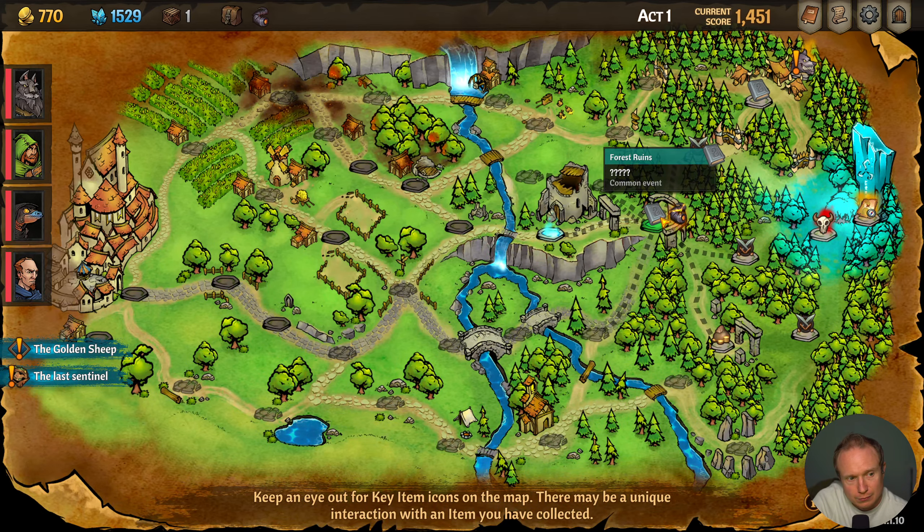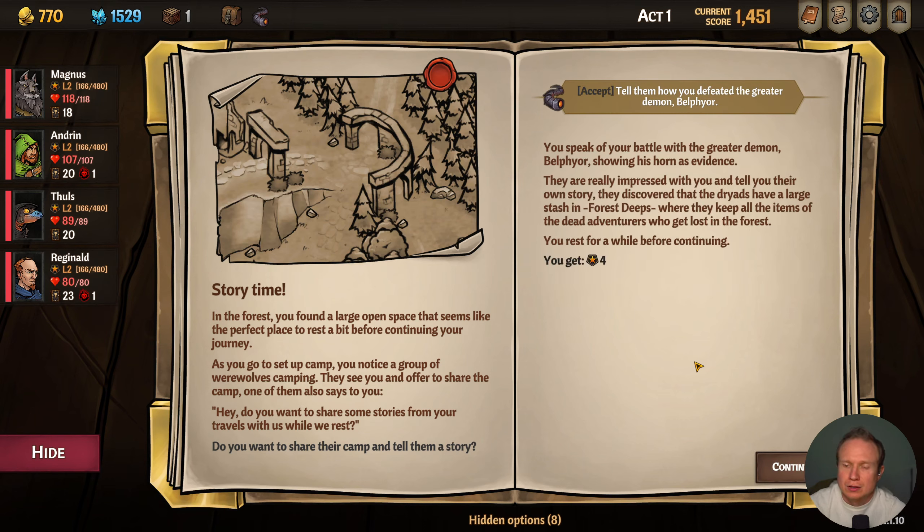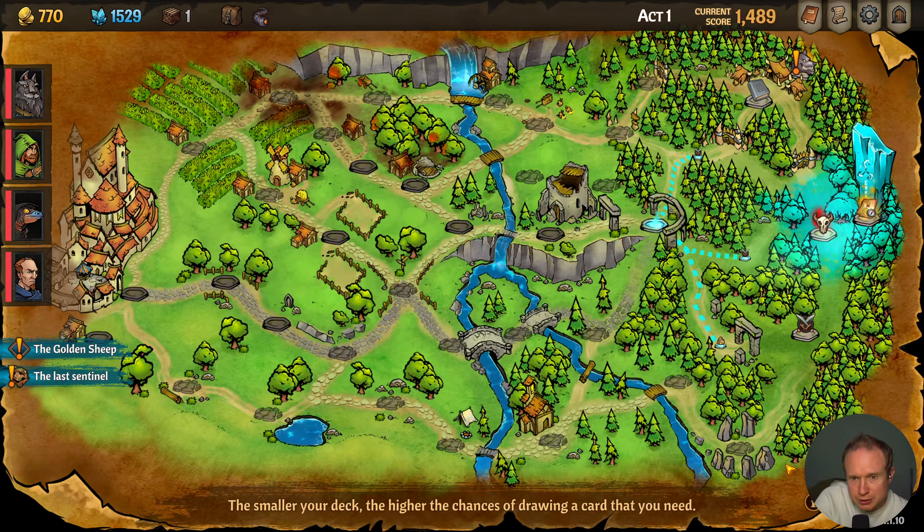We're going to the horn thing. Story time in the forest — you find a large open space that seems like the perfect place to rest. As you go to set up camp you notice a group of werewolves camping; they see you and offer to share the camp. One of them says 'Hey, do you want to share some stories from your travels while you rest?' Let's tell them how you defeated the greater demon Belfleor. You speak of the battle, showing his horn as evidence — they are really impressed. They tell you their own story: the dryads have a large stash in the Forest Deeps where they keep all items of dead adventurers who were lost in the forest.